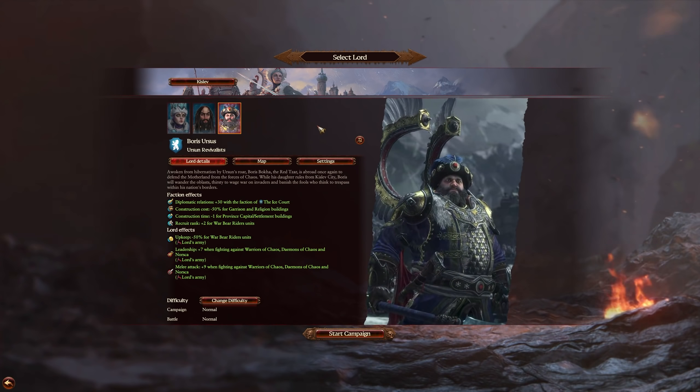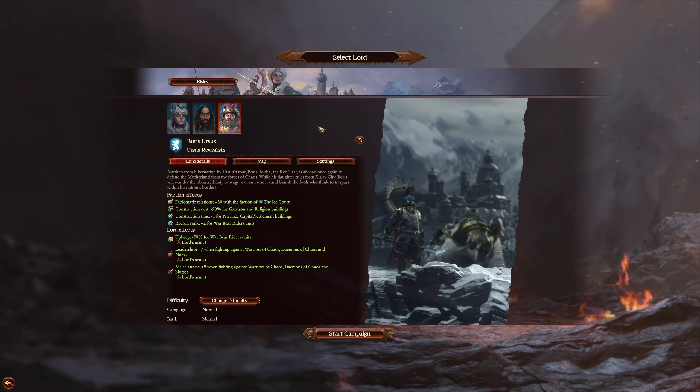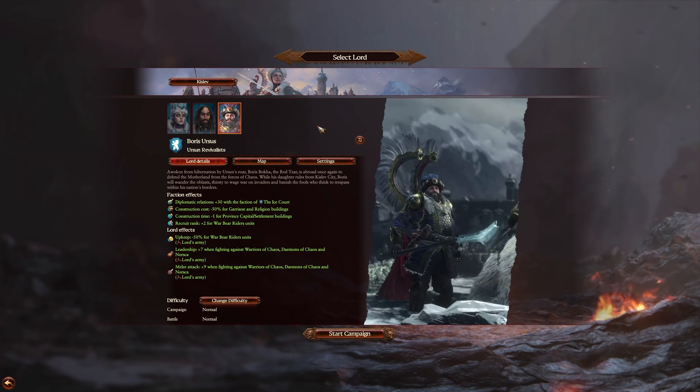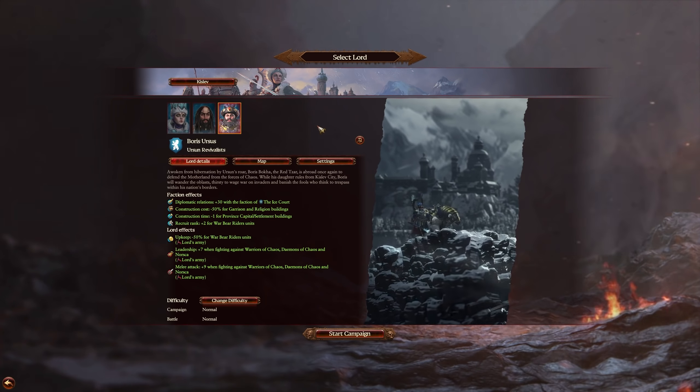You can either make him a faction that will rove around the campaign as an NPC faction, or you can bring him into yours as a legendary lord you recruit. That is how you unlock Boris Ursus for your campaign in Total War Warhammer 3.